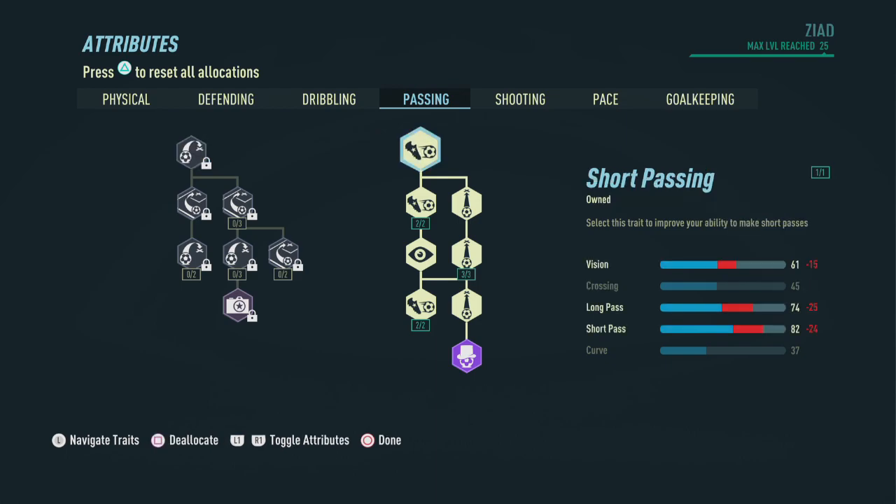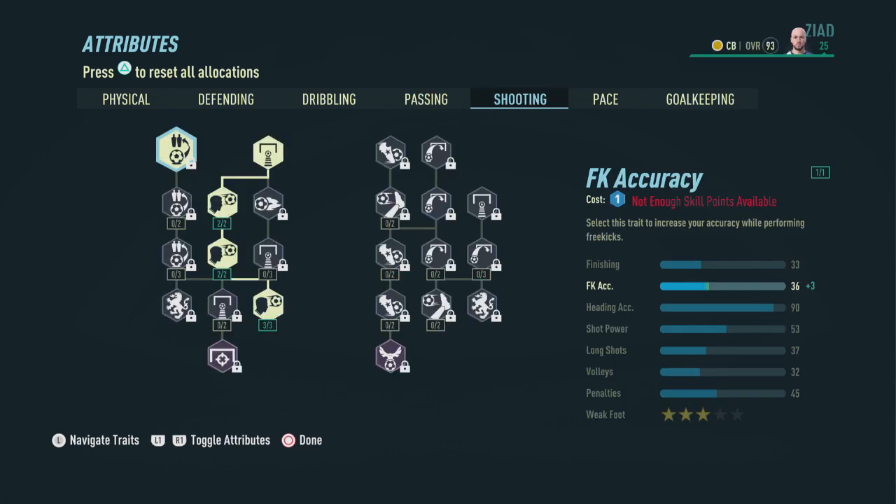Now let's head on over to the passing section. We're going to pick up everything on the right side of the tree to increase long passing and short passing a little bit, ending up with 82 short passing and 74 long passing — just enough to get the ball from defense to midfield.